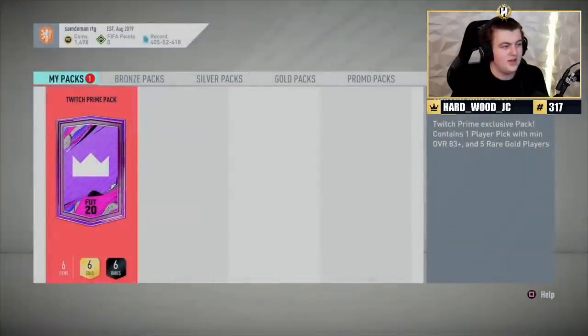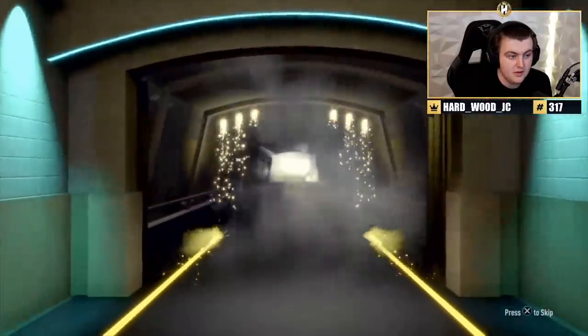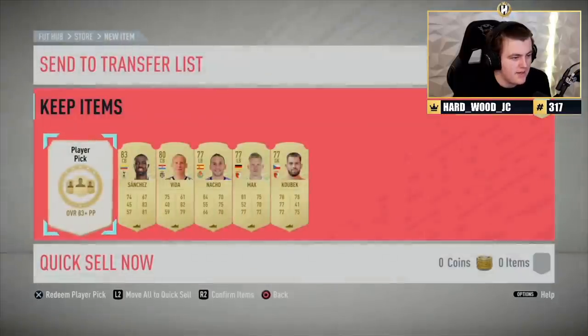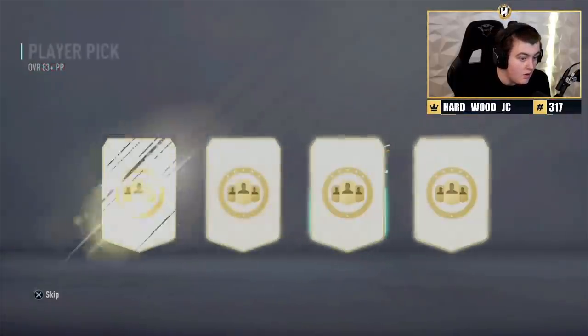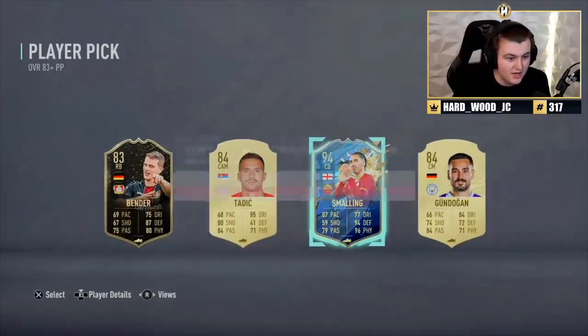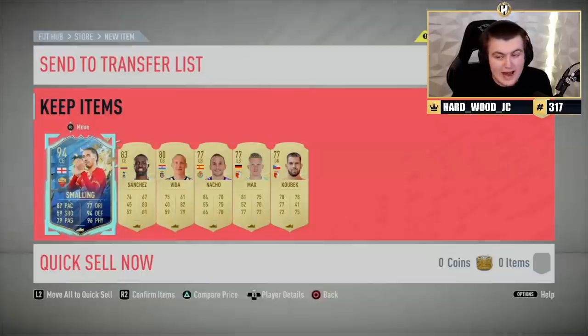Second one — here we go. It's at least a board in the prelim. Nothing too interesting, just a board. What are we getting in the actual prime pick? Over TOTS — hey, Smalling! That's not bad. 94 Smalling — that card is genuinely usable even now in July. So that's actually a win, we'll take that.